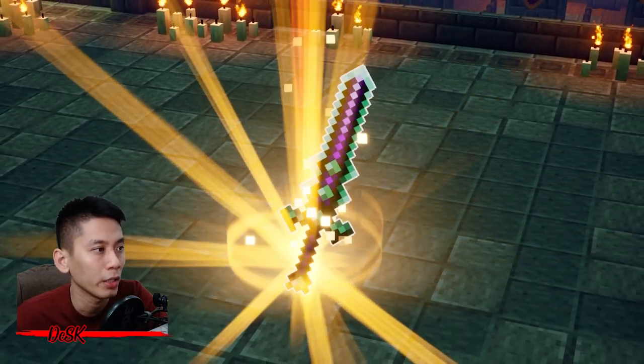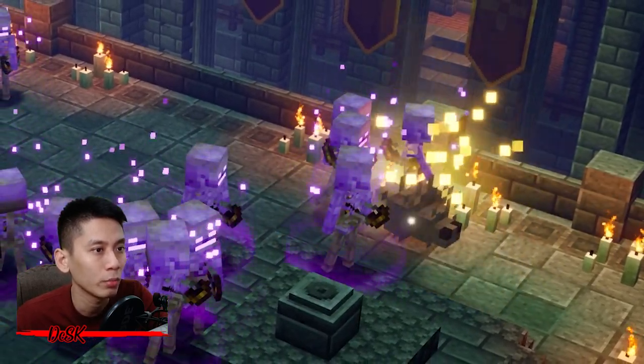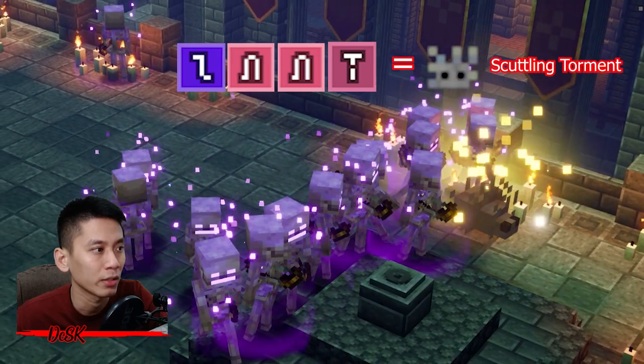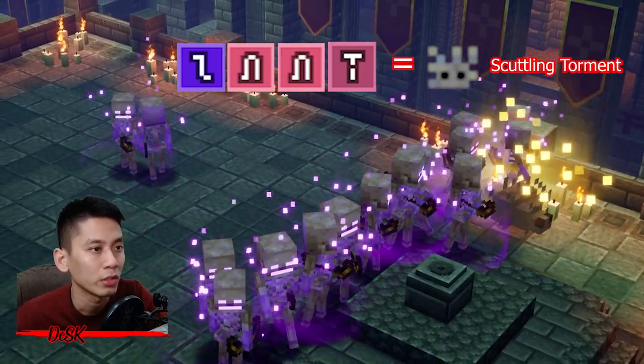The first thing you need to know is which rune to summon the ancient mob to have a chance to drop this gilded item. It is the TL double-N and T rune to summon the Ancient Scuttling Torment. Once you have that, you can start to farm the items assigned with this rune.